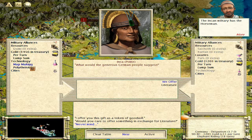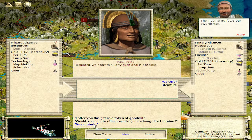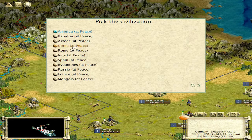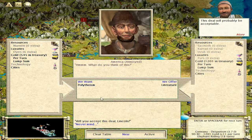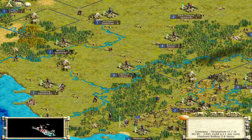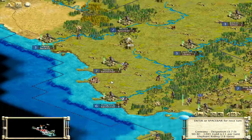Literature — can't get anything from that right now. It was the Americans that had polytheism. Will they trade it for literature? They will, actually. But we're going to hang on to literature. There's no reason to sell that away just yet. So we're alright.